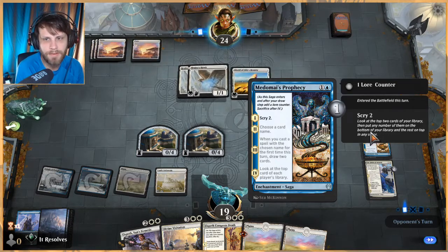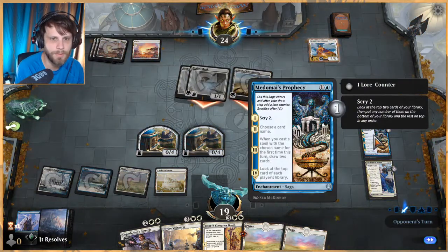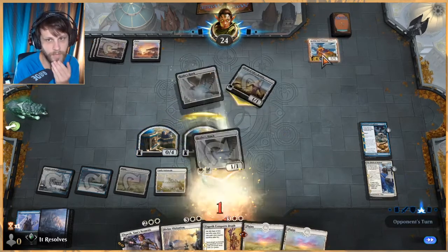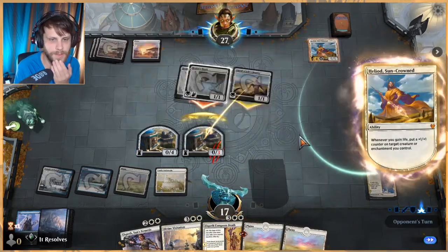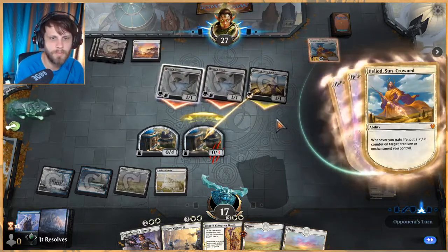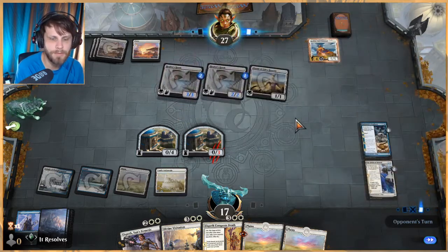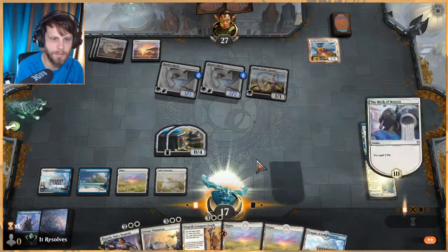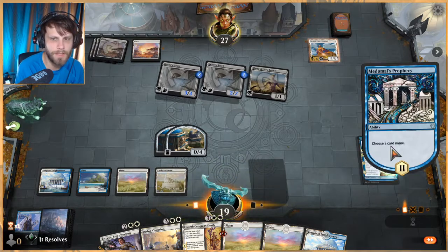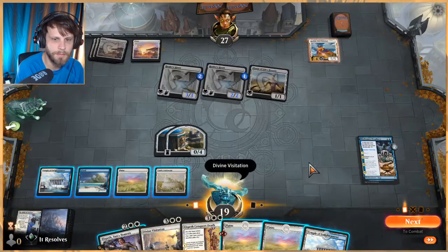This is a tricky card so we have to make sure we play it in the right order. I think we want to name Elspeth. That's very good. We could also try and remove that — it's a very powerful card that's going to very quickly kill us if we don't do anything about it.